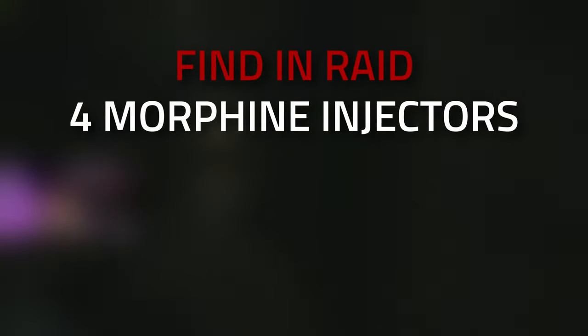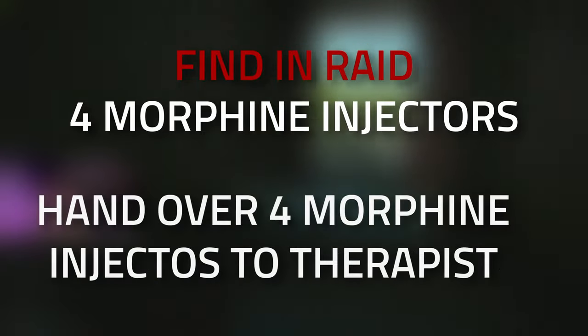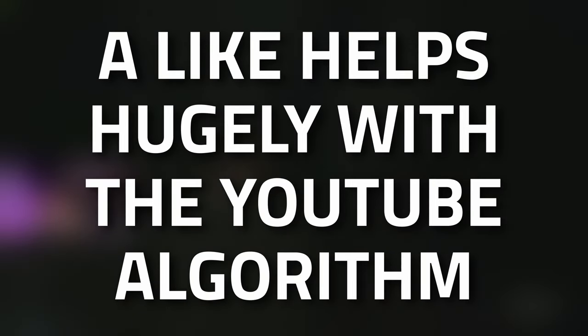Hey guys, welcome to a therapist task guide: Painkiller. For this task we're going to need to find four morphine injectors in raid and then hand them over to the therapist. Don't forget to leave a like on this video if you find this guide useful.